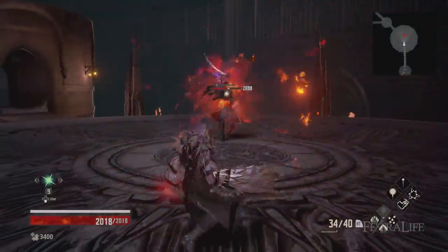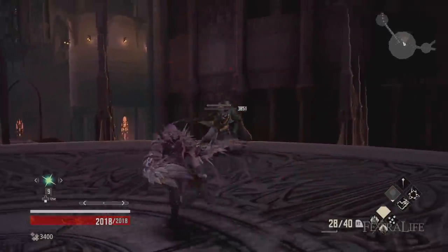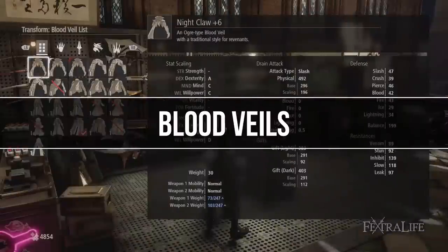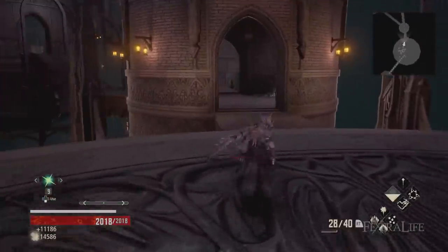In this Code Vein build guide, we'll explore exactly how you make the Dark Mage build, which is a pure caster build. How do you get the most from your weapons, blood veils, your bloodcoat, and your gifts? That's exactly what we're going to cover and how they all fit together to create the Dark Mage.